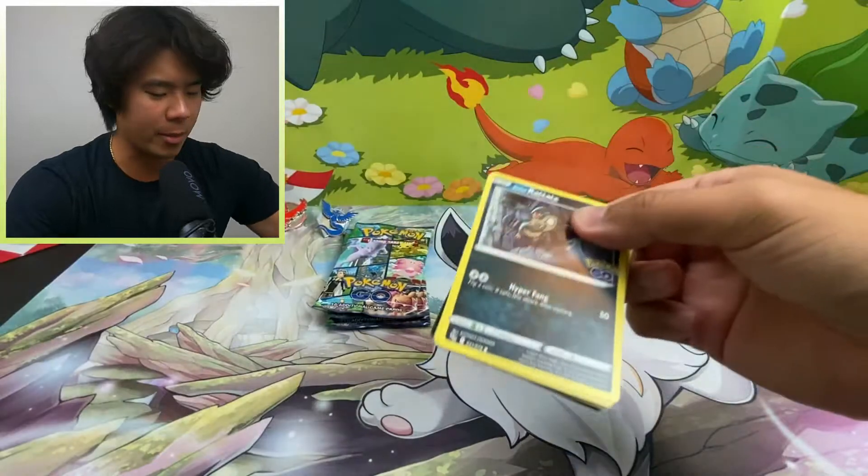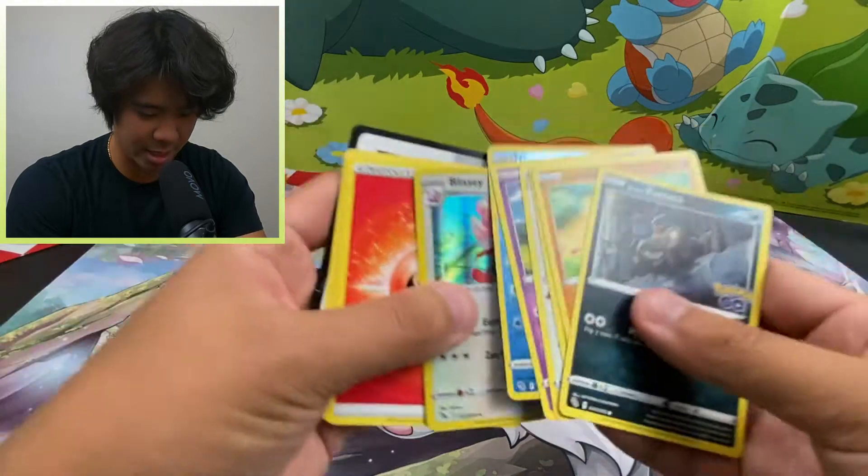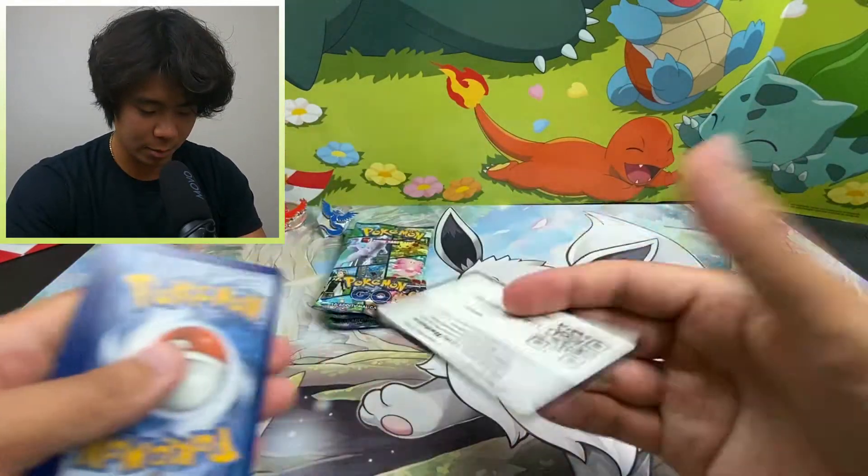Okay, come on, give me the goods. And we got the Blessie. So far we've just got Holos — just regular Holos. Here's the code card.